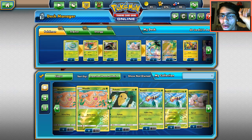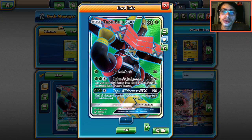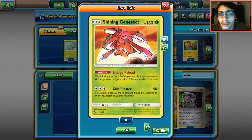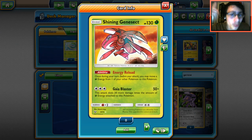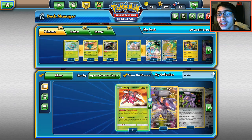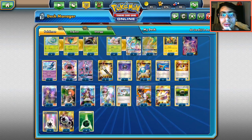Other options for this deck include Tapu Bulu GX since it's Grass type and works with Venusaur. Some people suggested Genesect, though Shiny Genesect is super expensive on PTCGO even though it hasn't shown much competitive promise. You could cut Coco and Latios and run two or three Genesects. I do want to make a Genesect video soon, but it's not a great card by any means. Let's go into trainers and supporters.